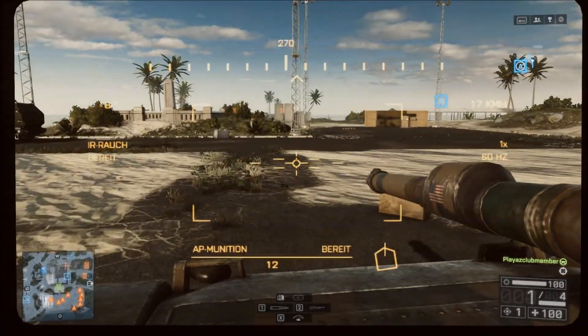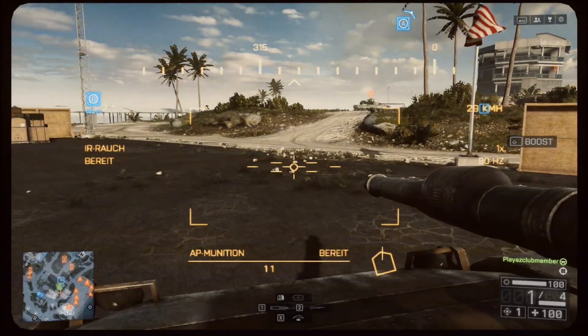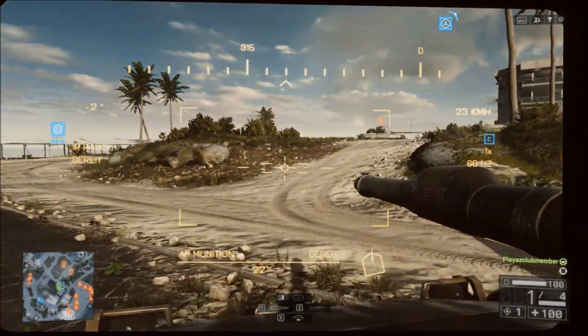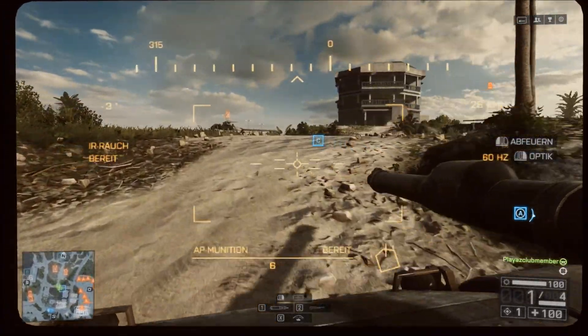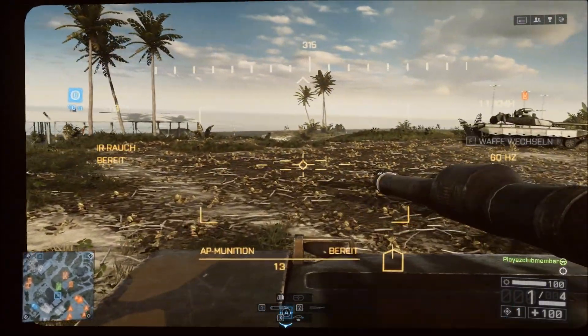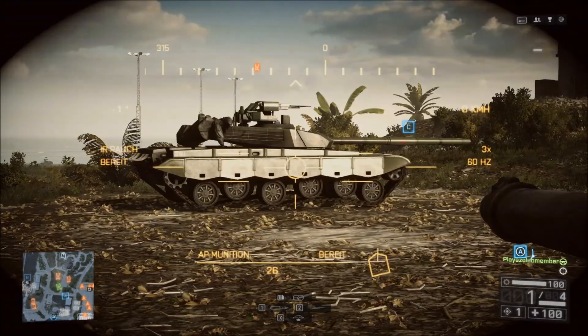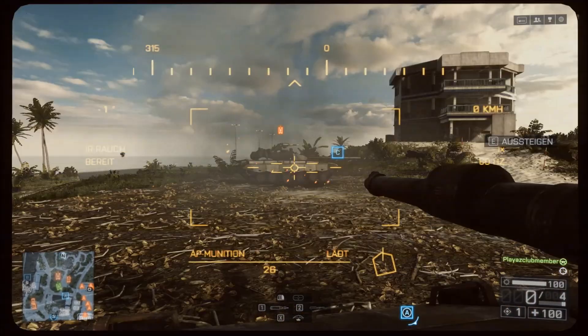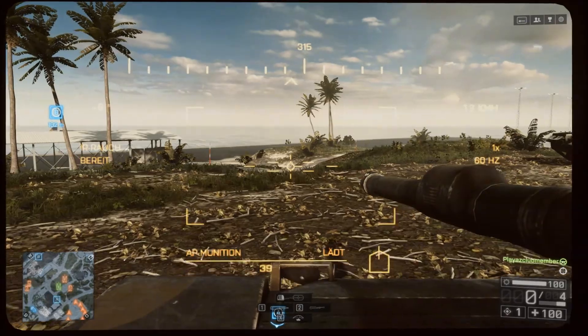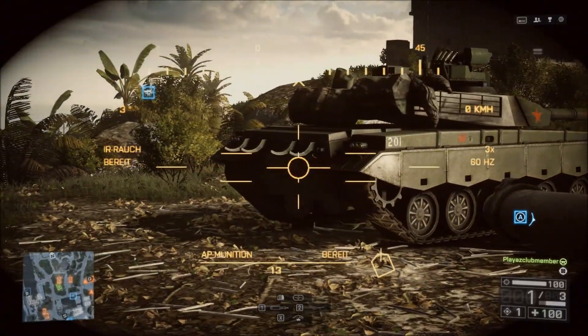Hier haben wir einen Panzer. Mit dem können wir hier in der Gegend rumfahren, logischerweise. Und hier haben wir noch mal einen Panzer, auf dem wir schießen können, und können schauen, wie die Einzelnen drauf reagieren. Das heißt, wir können schauen, ob ein Schuss reicht oder zwei Schuss reicht. Jetzt zum Beispiel von der Seite hat er genug Panzerung. Von hinten ist er am besten.